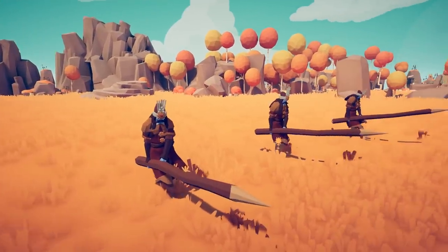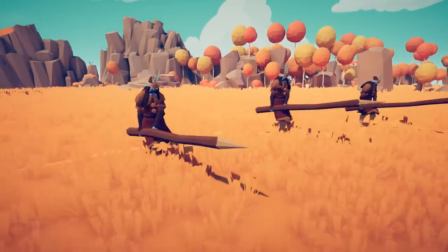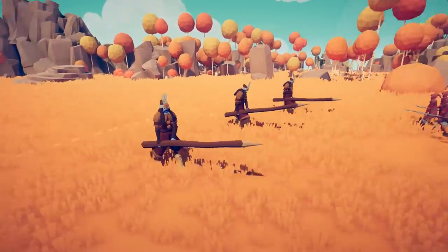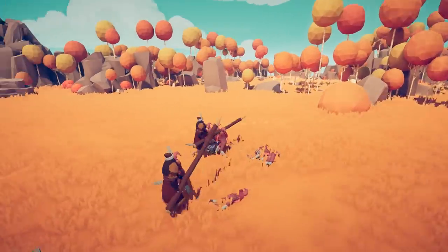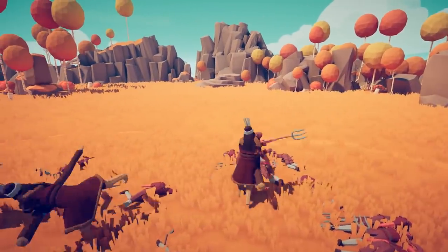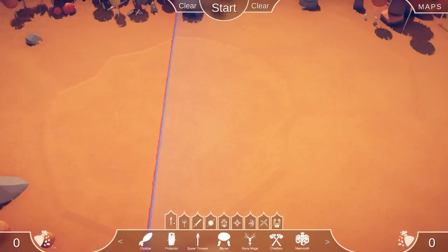This was made by just some artists on Twitter who tweeted at Landfall — Landfall put it in the game. This is Vlad the Impaler; it looks very Ottoman. They're carrying giant sharpened tree trunks to impale the enemy. So right now we've got five factions: ancient, farmer, medieval, Greek and Roman, and Vikings. Ninjas, renaissance, and pirates are going to come in a future update.